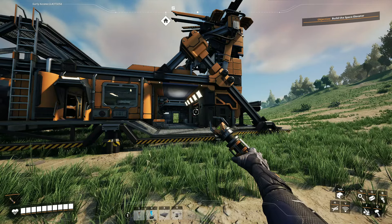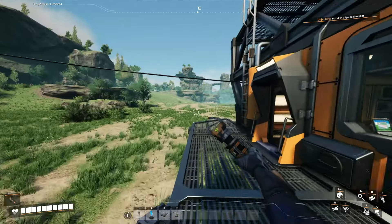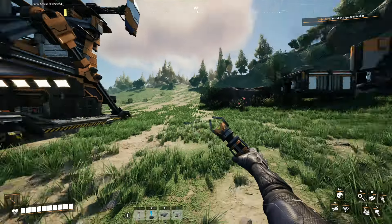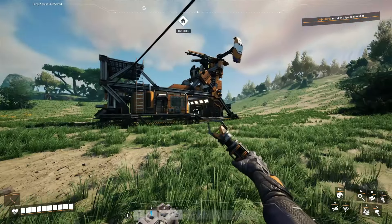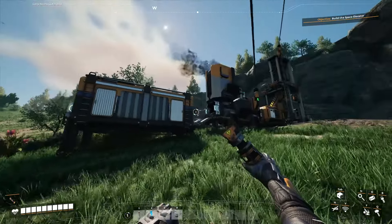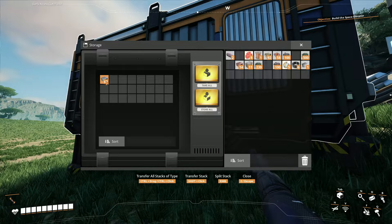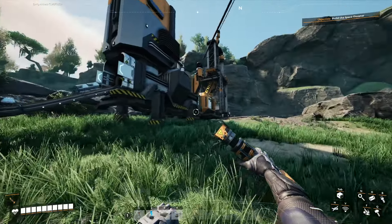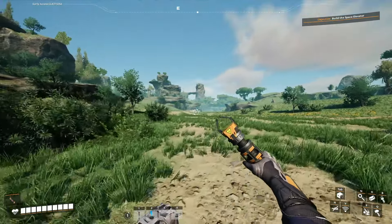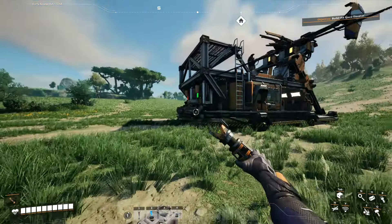Hello everybody and welcome to part 2 of my Satisfactory let's play. So in the last video we kind of started up this entire factory right here. Well, it's not really a factory actually, but we do have a miner and a smelter which goes into the storage container which makes iron ingots. We have a limestone node right there and also a copper one just behind that rock.